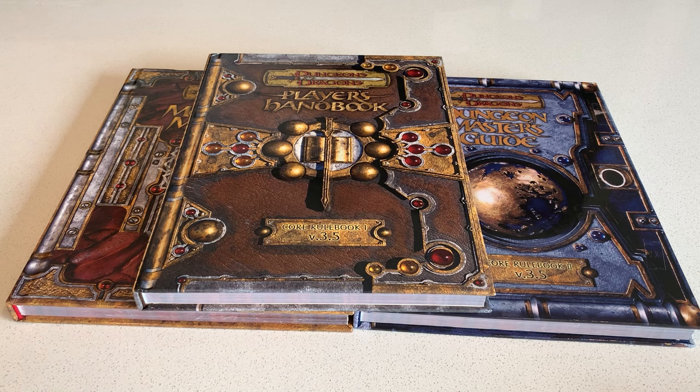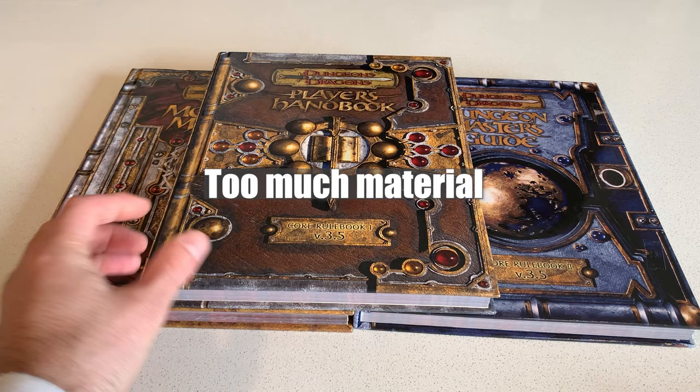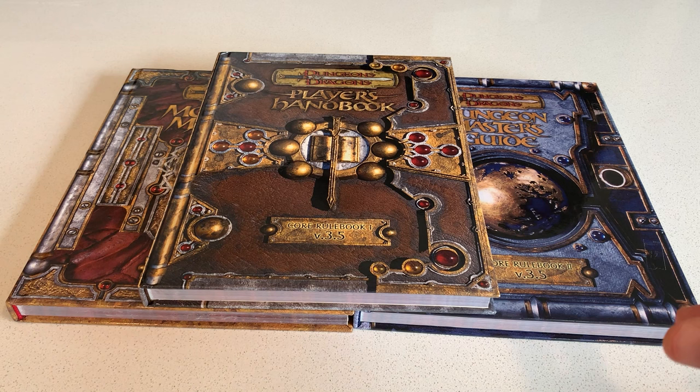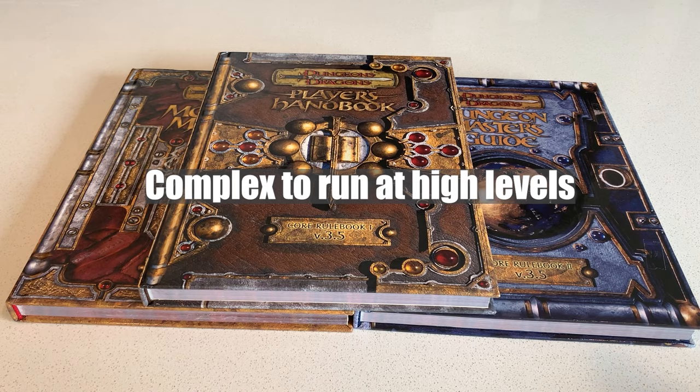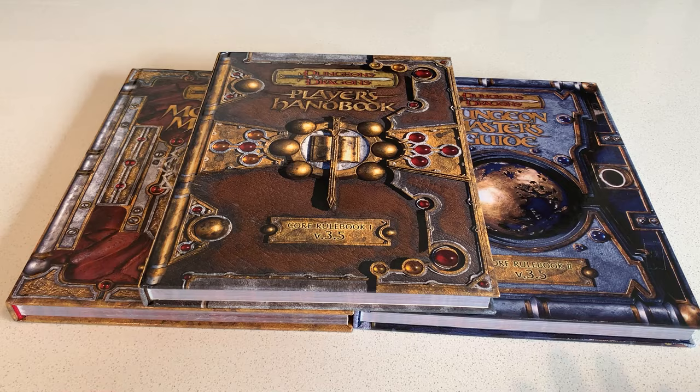Now, what about the cons? I said player choice was good, but I think one of the drawbacks of 3.5 is that there is just too much material. You can play with just the three core books, but players know those other options exist and they're going to want to use them. As a DM, you have to be really vigilant about deciding what you do or don't include. The game can be quite crunchy, especially at high levels dealing with multiple attacks each turn and spells that alter time — it can get quite complex.